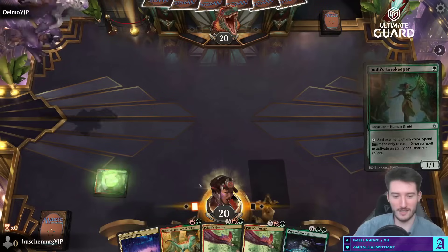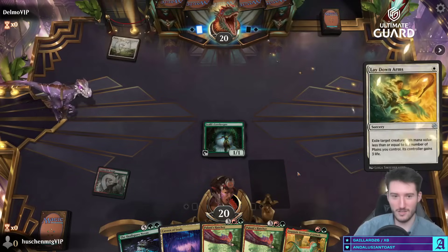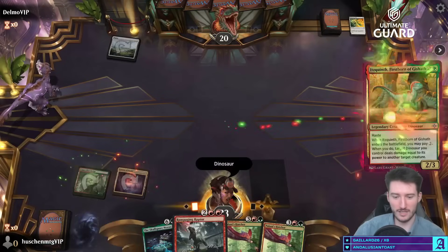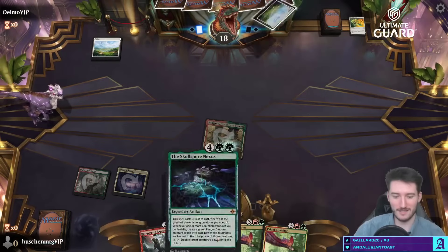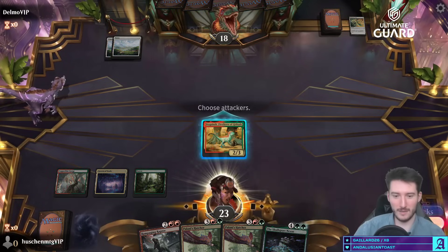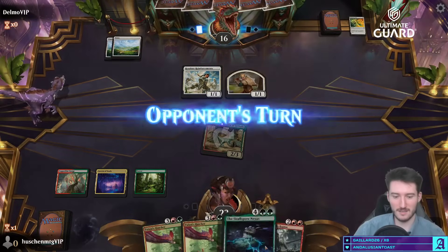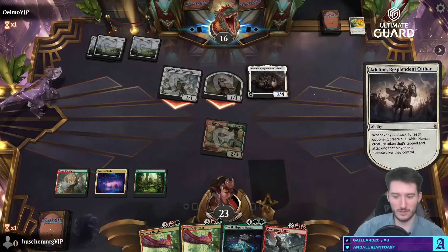Don't kill my Lore Keeper! We're fizzling — too many expensive cards. Get in there my little Firstborn of Ghisath. Opponent plays a very fast human token deck.